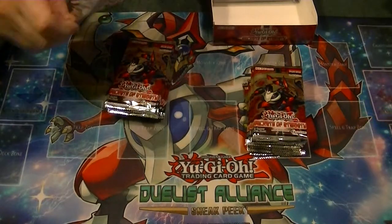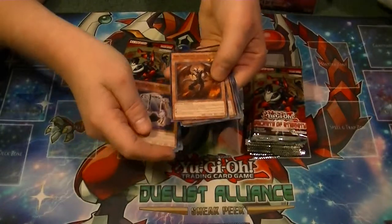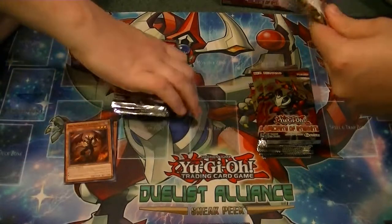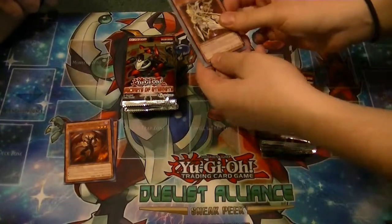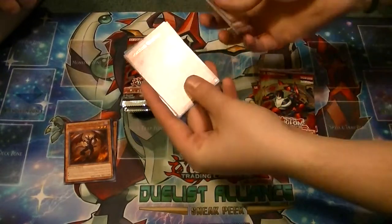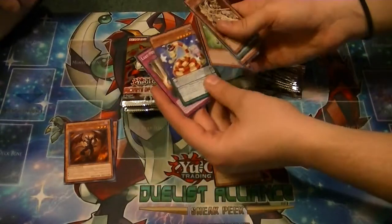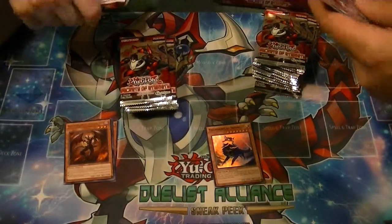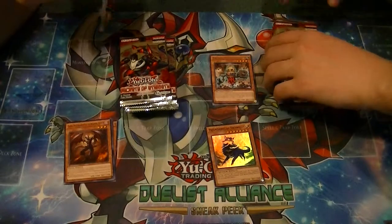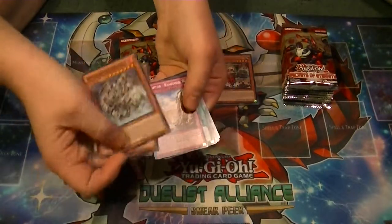Going over rares and holos, we'll show all the cards but not name off everything — you should be able to see everything just fine. Our first rare is Farfa of the Burning Abyss, and nothing else. A rare on this side is Frontline Observer, and a Super Thunderclap Skywolf. Most of the boxes I've seen, that's actually been one of the first holos pulled out. Thunderclap. And speaking of Infernoids, there's one of those.